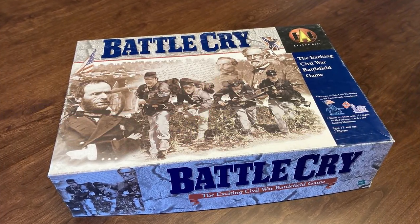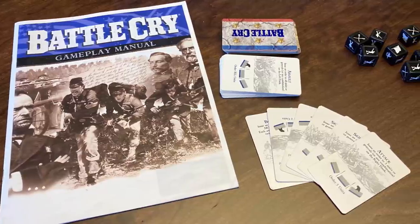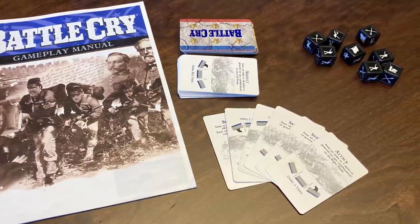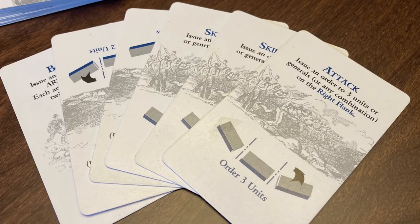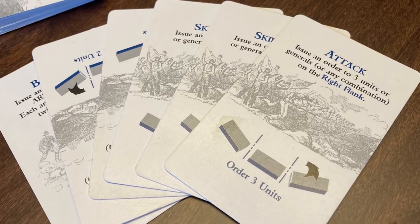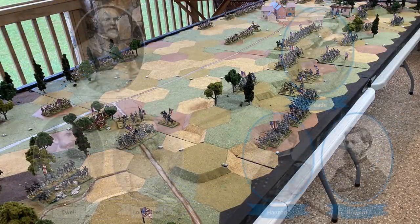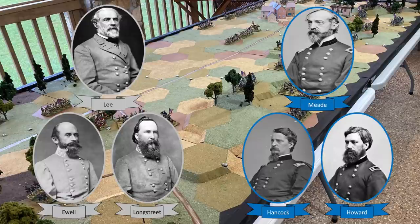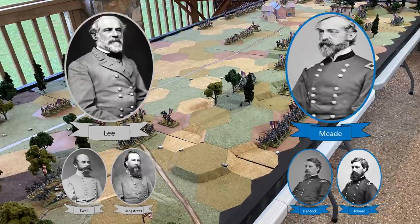For our scenario today, we are using rules from the board game Battle Cry, published by Hasbro. It's no longer in print, but you can often find copies for sale online. Battle Cry uses a card-driven command system, with players selecting cards from their hands to determine which of their units may move and attack. We have modified the rules for this large battle to have left and right wing commands, plus a general overall charge for each side. The Wing Commanders will play cards, move units, and resolve fights. The generals in charge will draw replacement cards and decide how to distribute them to their subordinates.